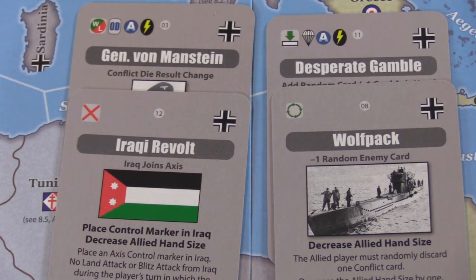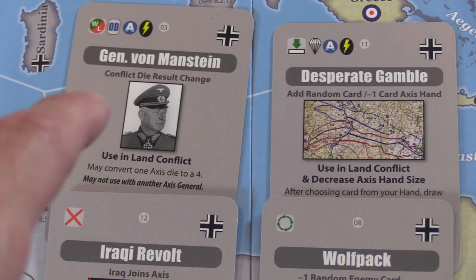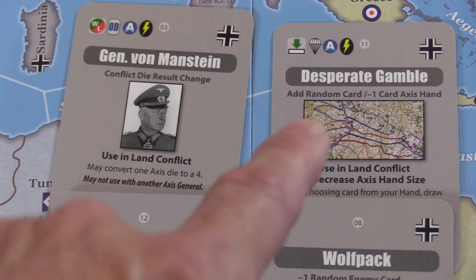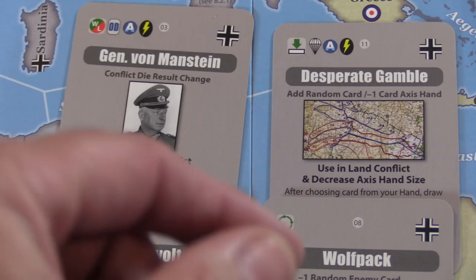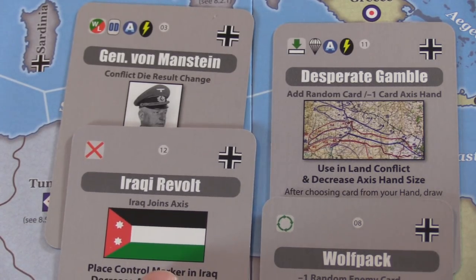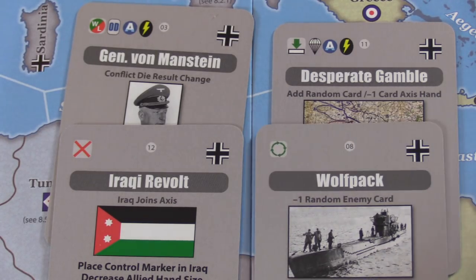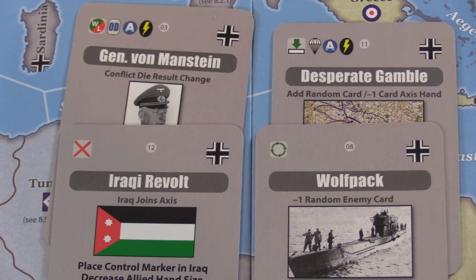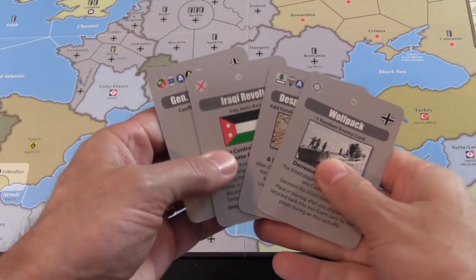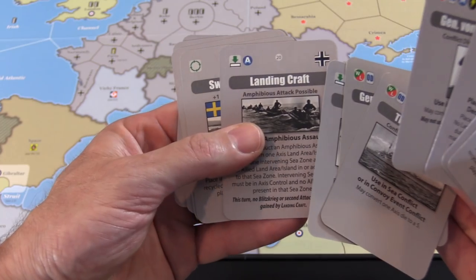What those icons mean: reusable — win or lose the conflict, you keep the card; returnable — after you use it win or lose, it goes back into the event deck and you can get it again later; removable — the Iraqi Revolt, if you win and trigger it, it comes out of the game; recyclable — after you use it, you put it in the box top, because there are times events may become available again during a reshuffle or at the end of that year.